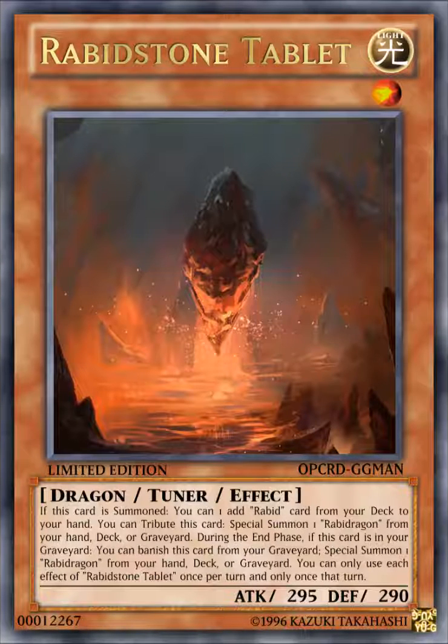The next card is Rabbit Stone Tablet. It's a Light Level 1 Dragon Tuner Effect Monster with 295 attack and 290 defense. Its effects: if this card is summoned, you can add one Rabbit card from your deck to your hand. You can tribute this card to special summon one Rabbit Dragon from your hand, deck, or graveyard. During the end phase, if this card is in your graveyard, you can banish this card from your graveyard to special summon one Rabbit Dragon from your hand, deck, or graveyard. You can only use the effect of Rabbit Stone Tablet once per turn and only once that turn.